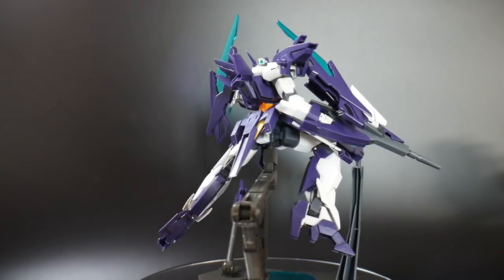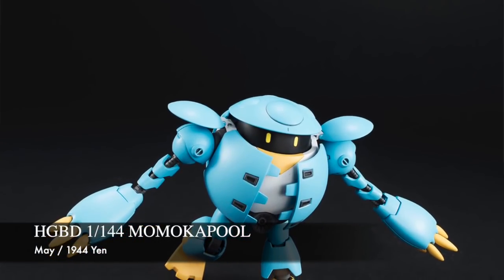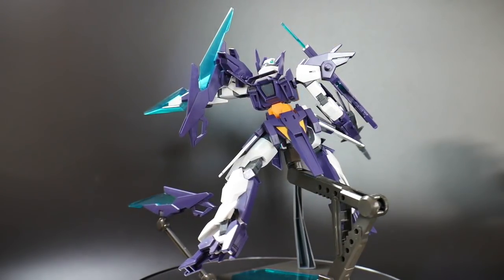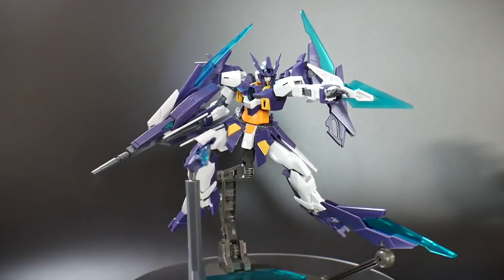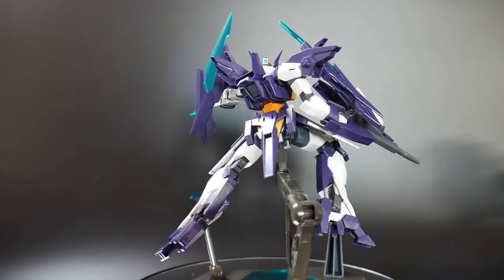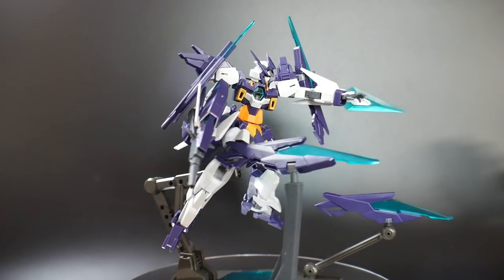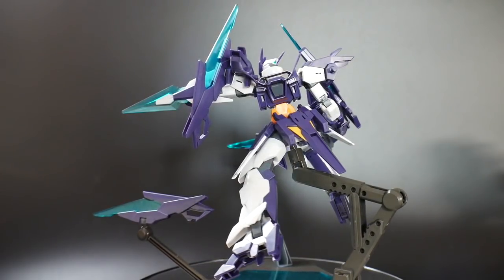The last retail kit coming out in May is the High Grade Build Divers Momo Kapool. I've already mentioned I'm not picking this up — I'm not interested in it at all. It has a gimmick where a little mini Kapool is inside. If you like that, by all means, but this is basically a new Bear Guy kind of set. I'm not into the Bear Guys and I'm not into the Kapools. I don't dislike goofy looking mobile suits — I mean, I have the Grimoire — but I just don't like the Kapool. It's 1,944 yen, which I think is pretty steep for what's going to be a fairly small kit. It hasn't even appeared in the anime yet, so I'm expecting it at the end of May.